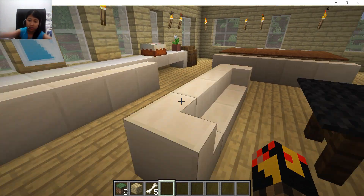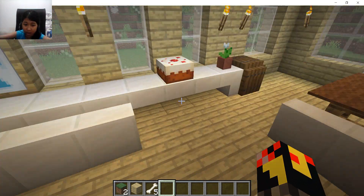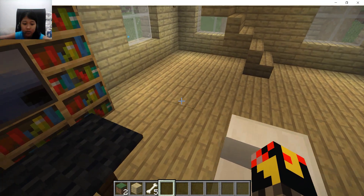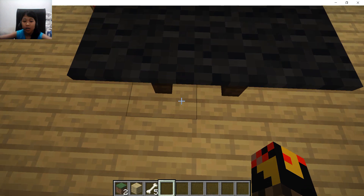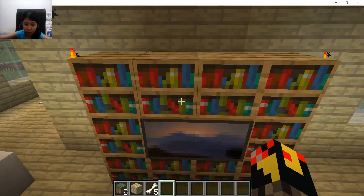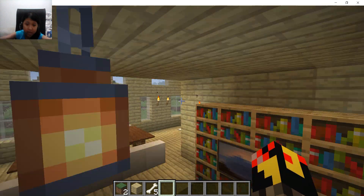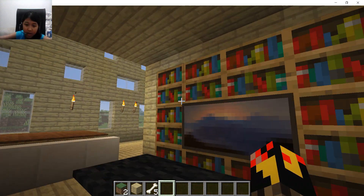The eating area for breakfast and stuff — that is the dining table and breakfast eating table. And here's the TV. Look at what we are watching — we are watching the sunset!